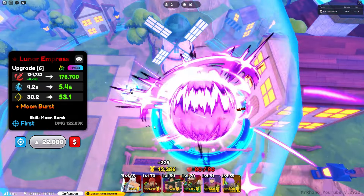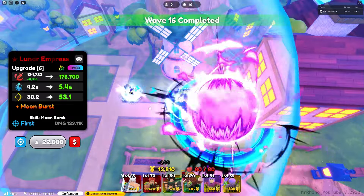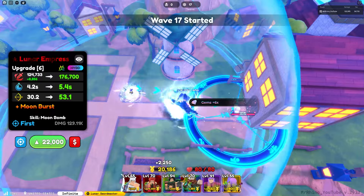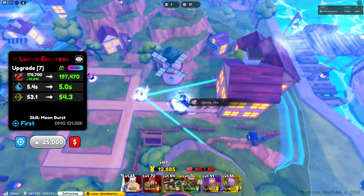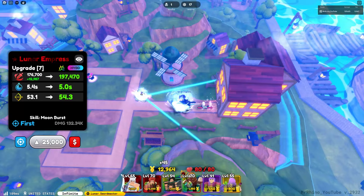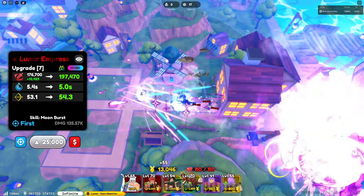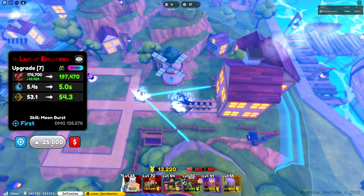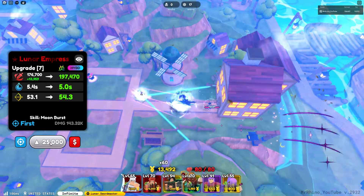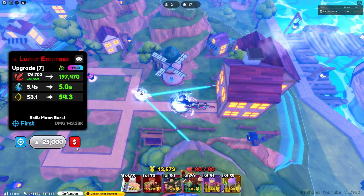Her stats are low-key busted with Almighty — this is why Almighty is the best trait on her, because she's only one placement. She's also attacking more frequently than the last time I showcased her. She has Moon Burst — she's a burst type unit with Moon Burst.